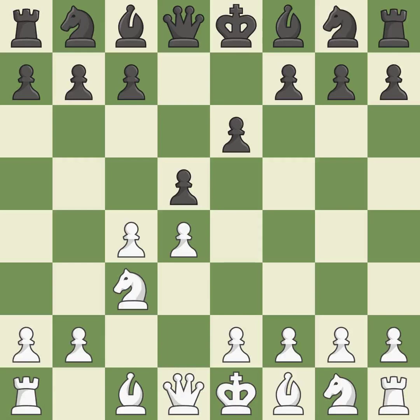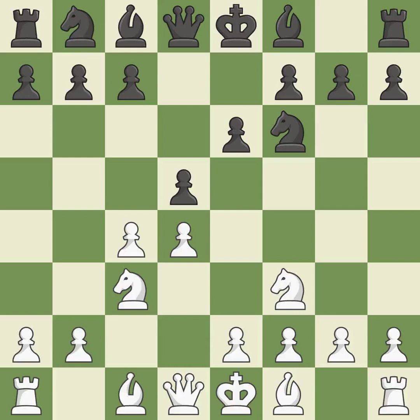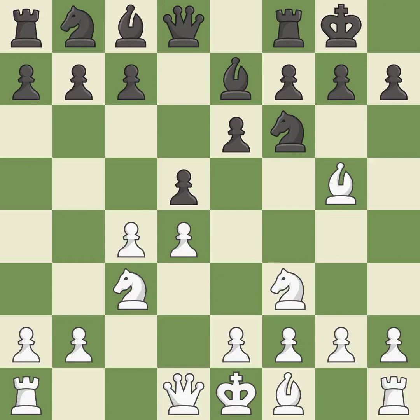Nc3 puts more pressure on the d5 square and helps control the e4 square. Nf6 defends the d5 pawn and controls the e4 square. Nf3 controls the e5 square, advances the knight toward the center, and helps the d4 pawn. Be7 develops the bishop, supports the knight on f6, and prepares castling. Castling gets the king out of the center and activates the rook.